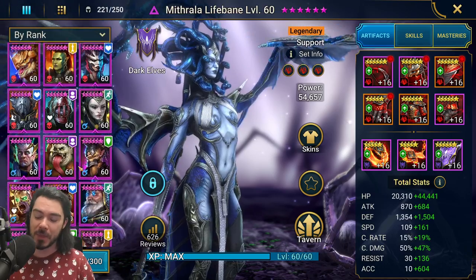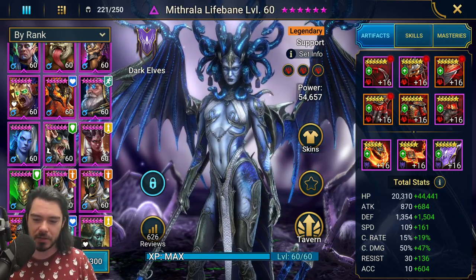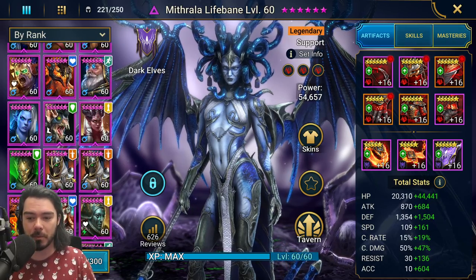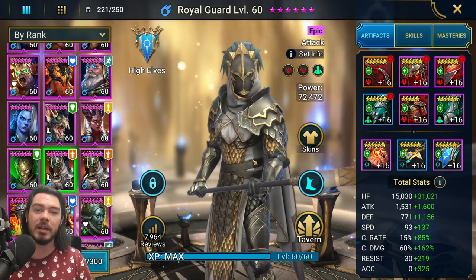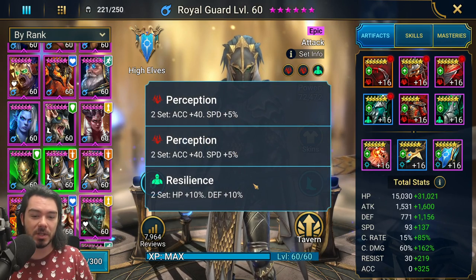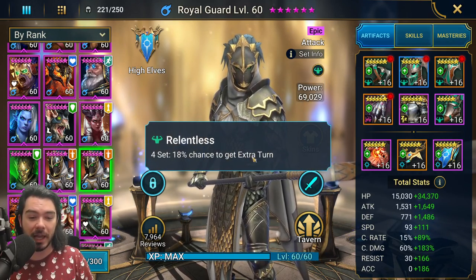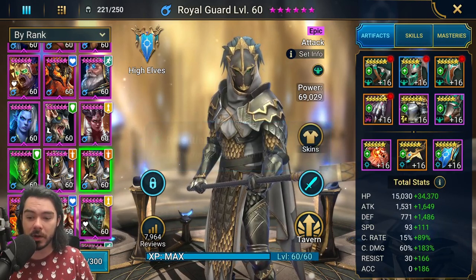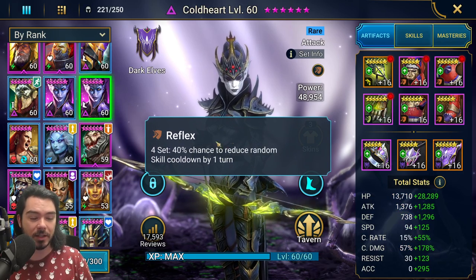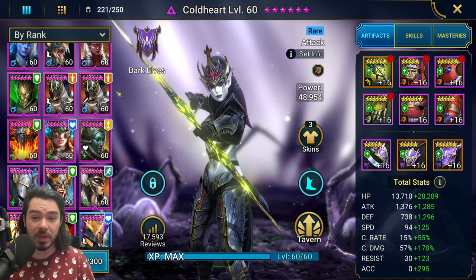Let's talk about Royal Guard. I have two Royal Guards here, somewhat indicative of the two types of builds you'd go for. Let me show you the late game Royal Guard first. This guy's not quite perfect — in terms of sets he's in two perception and a resilient set. The ideal sets would be Relentless, which the other one is in — Relentless gives a chance for an extra turn — or Reflex, which gives a chance to reduce one of your skill cooldowns by one turn.